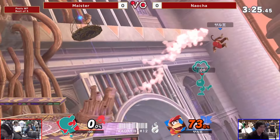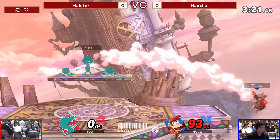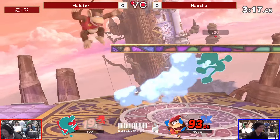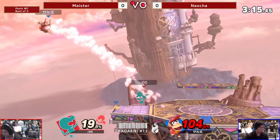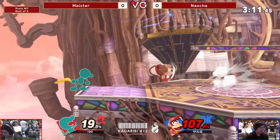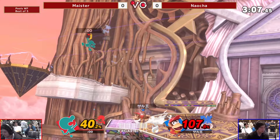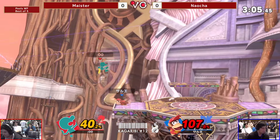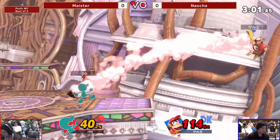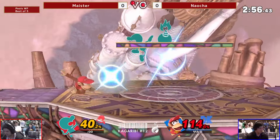That nair is such a large hitbox — so big. Taking big percent now. First hit — you have the stock here. Punishes the banana pull. I love that bait from Meister — the chef in holding shield. Super good, because a lot of people want to punish that, especially if you're above it, but you can't really do it if Meister's ready. The up smash would've killed for sure. Really strong kill options.